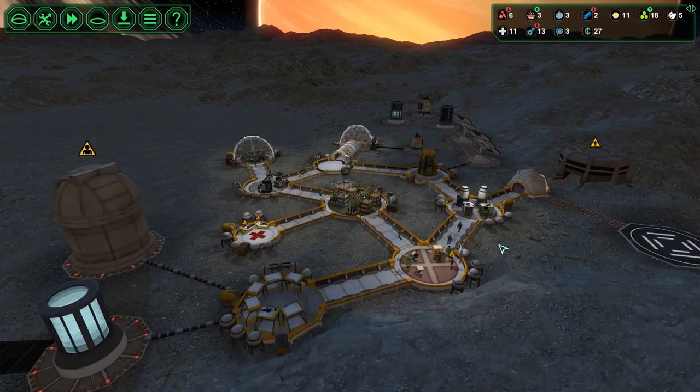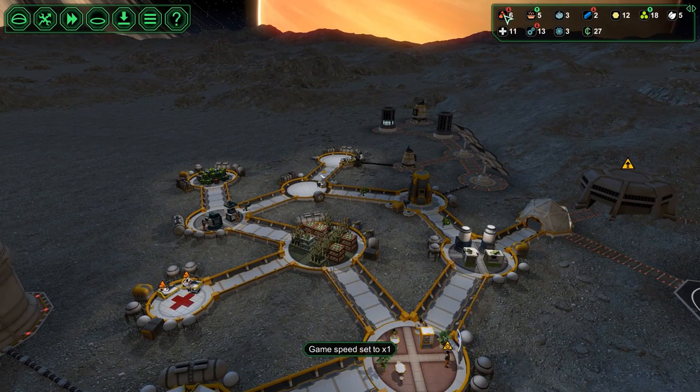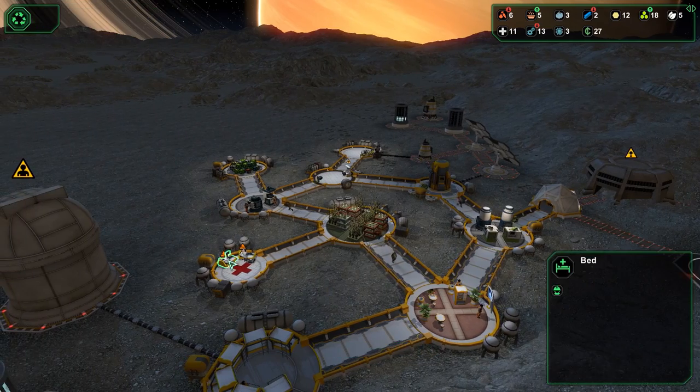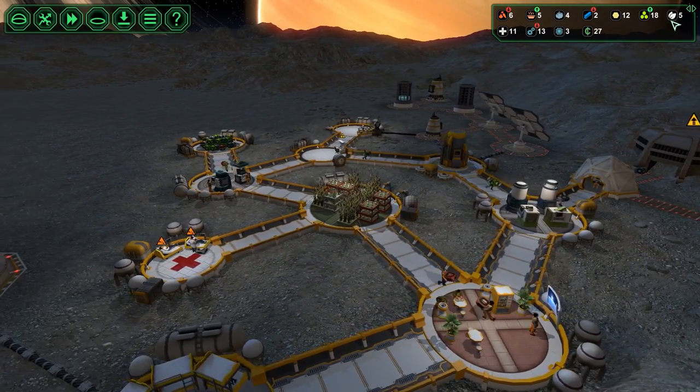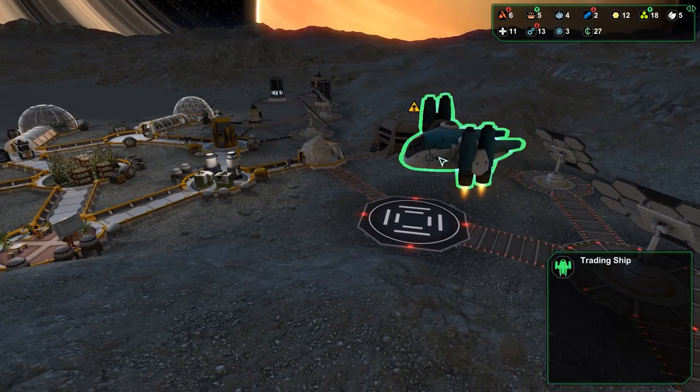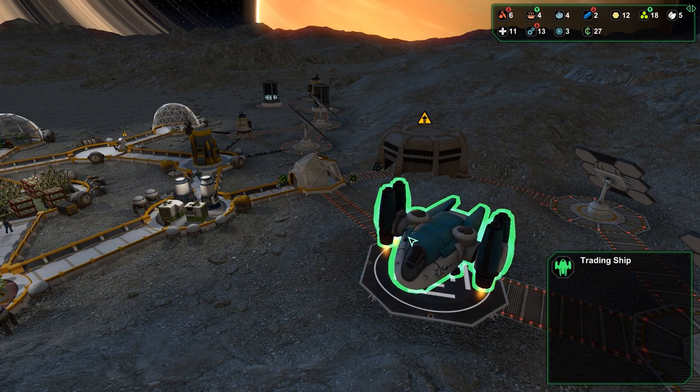I'm placing it so they can start building. My vegetables are starting to go down a bit. We have two workers that are injured right now. We do have the medical supplies to fix that. I'm not letting in colonists right now, which is accurate.